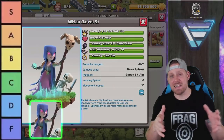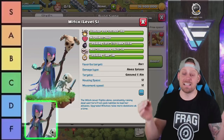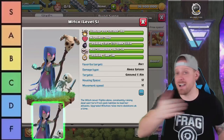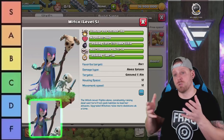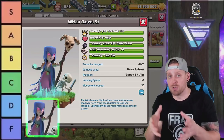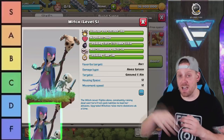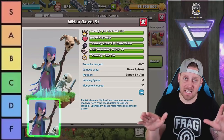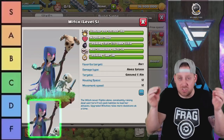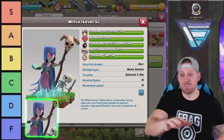The Witch will forever be dominant because of Witch Slap at Town Hall 9 — you can three-star bases so often that people in TH9 clans actually ban Witches because they think it's too easy. At higher level Clash of Clans they're not quite as strong, but people are still using Bowler Witch attack strategies. Witches completely dominate Town Hall 9 and probably Town Hall 10 as well. We can't deny it — they're just so good. Got to give them an S.